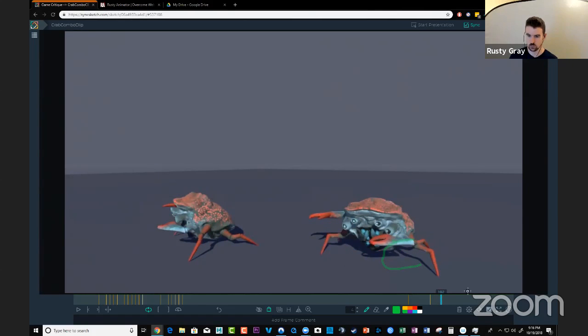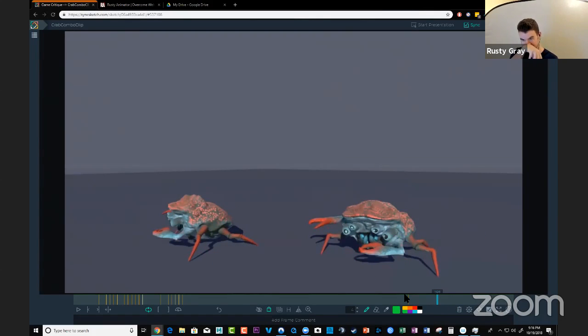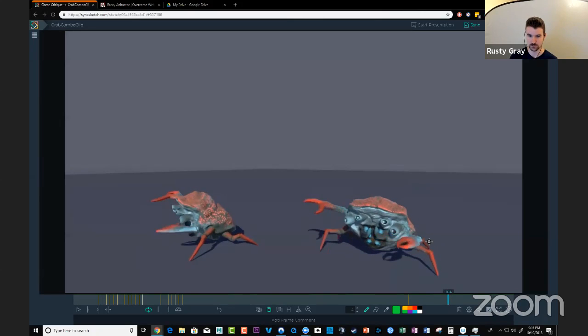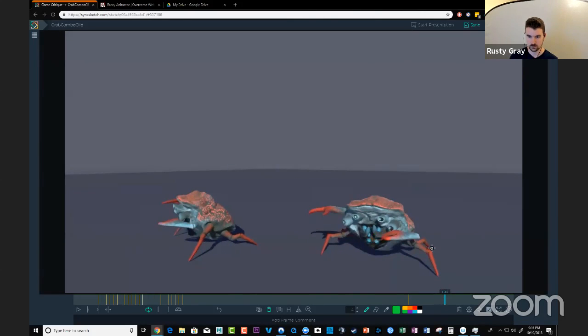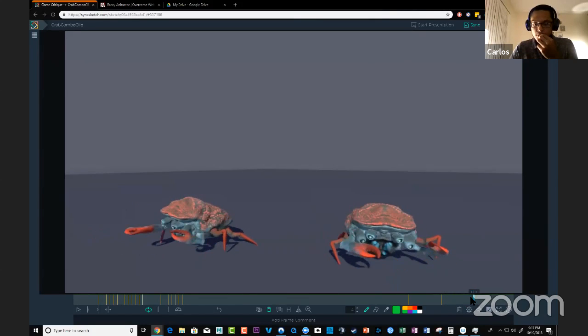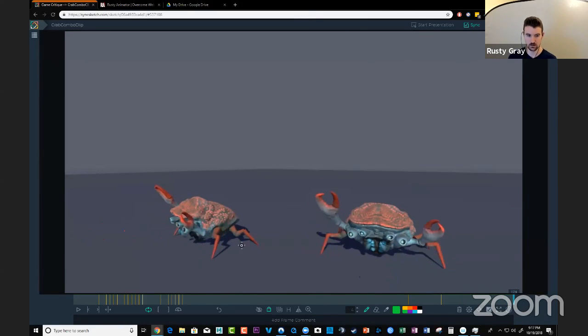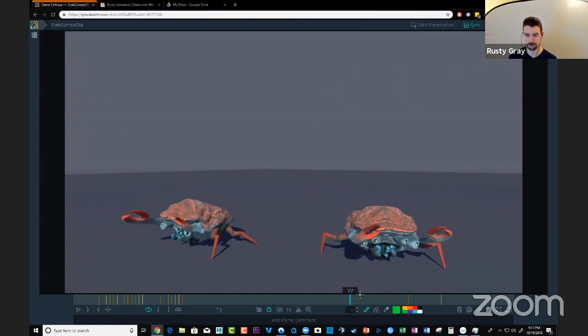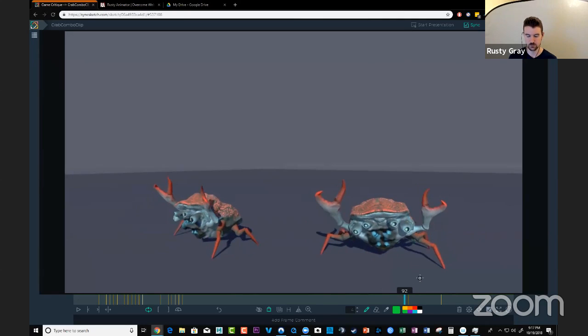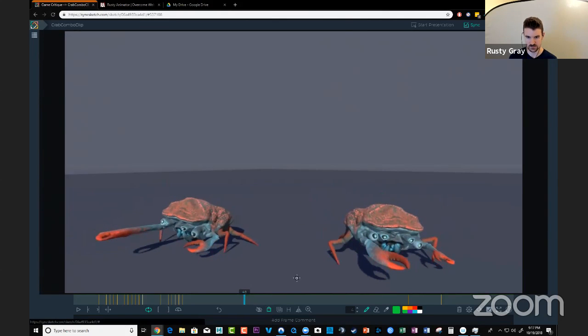Once you have the body arcing correctly, the arms become so much easier because you won't be fighting the linear moves the body is already giving you — you'll get free arcs from the body already working. Keep your eye on that and it will pump this animation up quite a bit. There are a couple more things I have for the other shot of the crab that will help you overall with every shot you do with him.